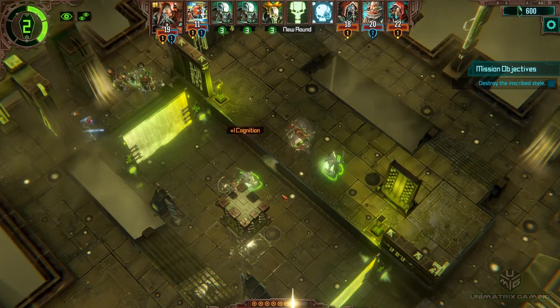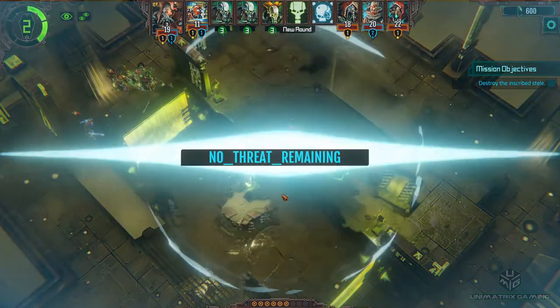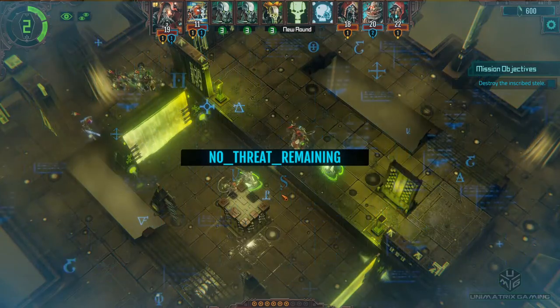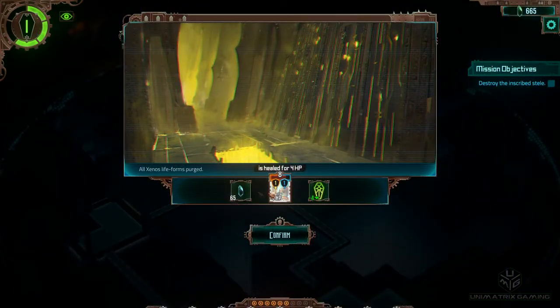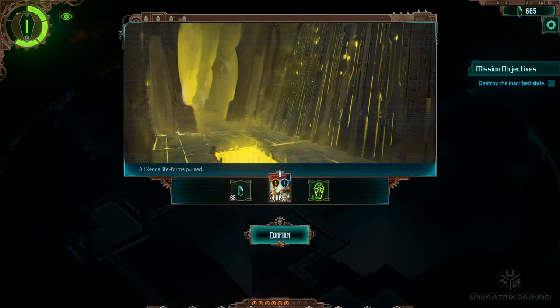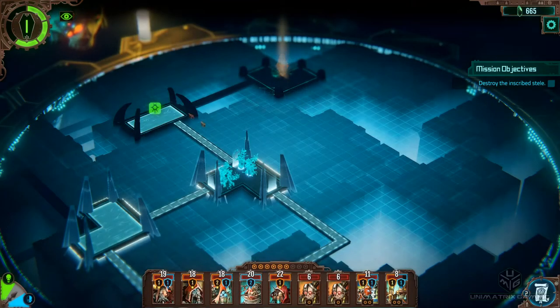Brilliant. Alright, three down, one to go. Cool. All Xenos lifeforms purged - Blackstone, more forward progress of awakening. And we've got some healing on as well - brilliant, that's a bonus.